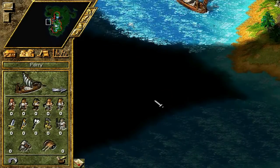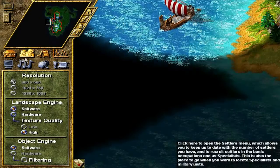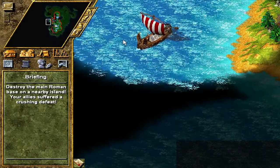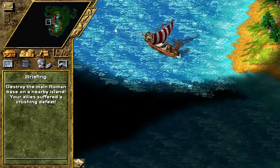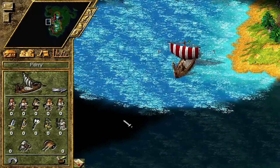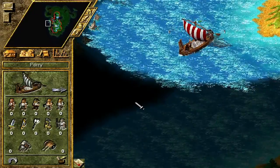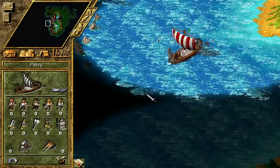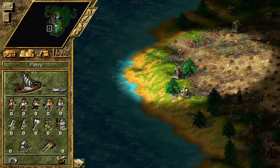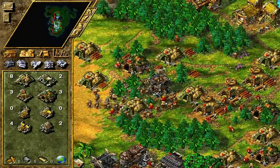We basically have to wipe them out. The mission objective is: destroy the main Roman base on a nearby island. Our allies suffered a crushing defeat - apparently the Mayans are now our allies and they suffered a crushing defeat, so sucks to be them. Let's carry on.